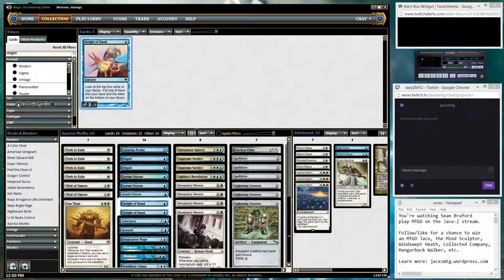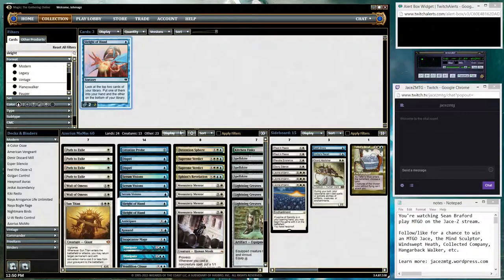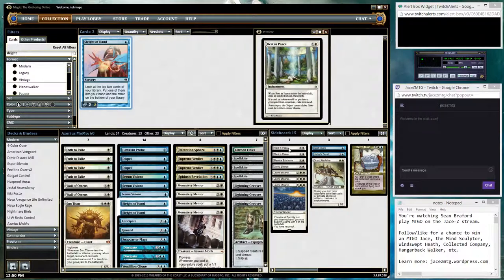For a sideboard, we have two Rest in Peace, one Revoke Existence, one Stony Silence for the Affinity matchups, three Leyline of Sanctity for Burn and Thoughtseize decks, etc. One Grand Abolisher for the blue Counterspell matchups — during your turn, opponents can't cast spells or activate abilities of Artifacts, Creatures, or Enchantments. Perkles Recall for the Affinity matchup.